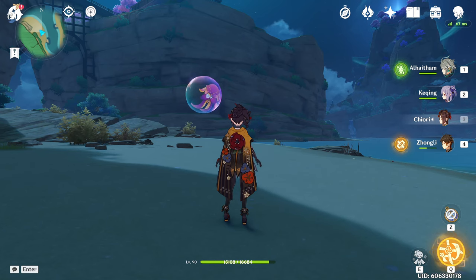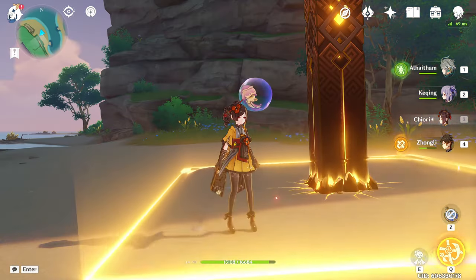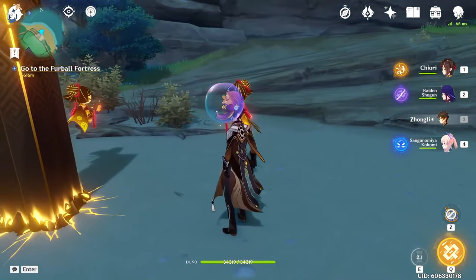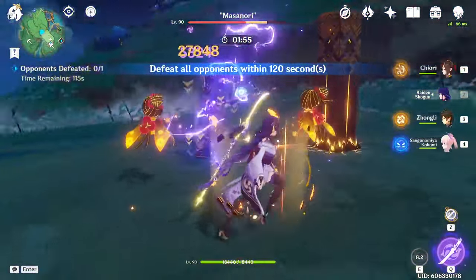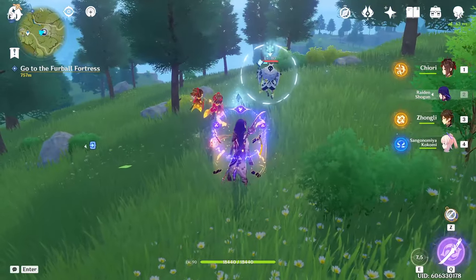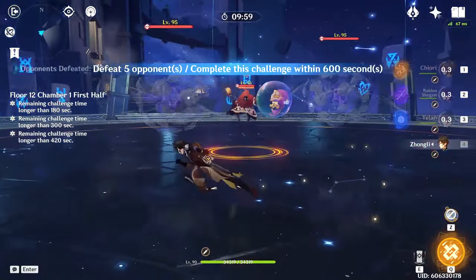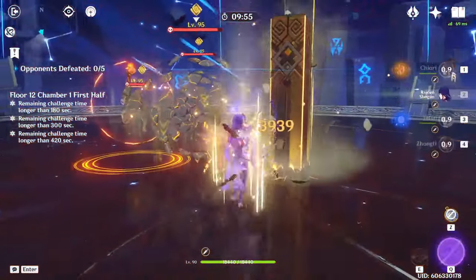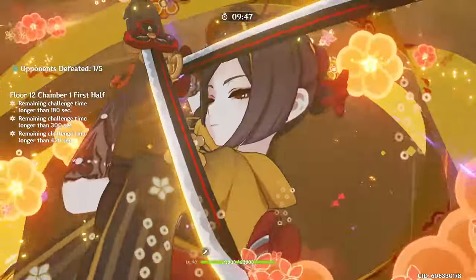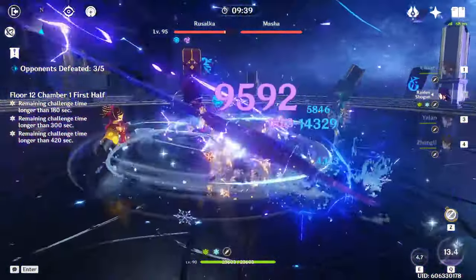Chiori's skill also deploys a doll near the location where she dashes to when using her skill. And if there's already another Geo construct on the field from another teammate, or if a teammate puts down their own construct even after Chiori's used her skill, this will spawn a second doll. The dolls attack any enemy within their range on their own — they hit hard but they're slow, and they can't be destroyed by enemies. They will also hit shielded enemies like Abyss mages while their shields are up. The default range on the dolls is not as far as you'd hope, and C0 Chiori definitely needs to keep an eye on how far away enemies get. Her skill has a very long 16-second cooldown, so having to redeploy her dolls if they're out of range can take a while.